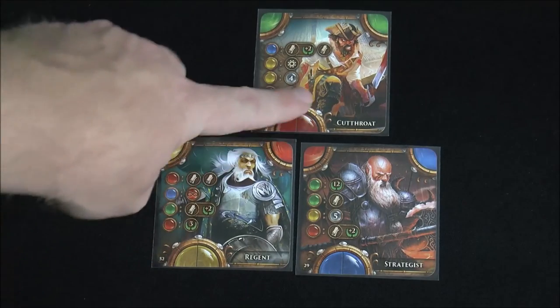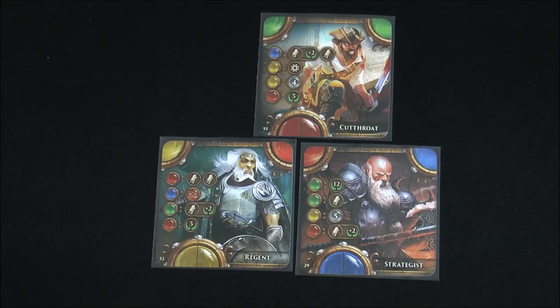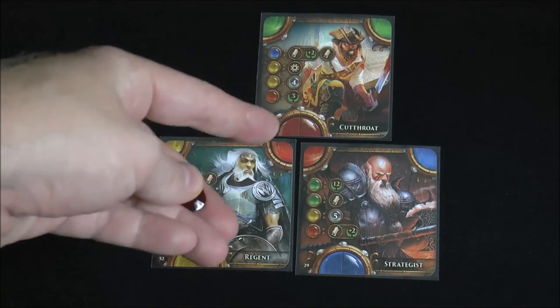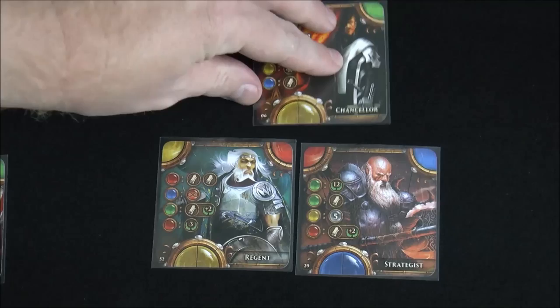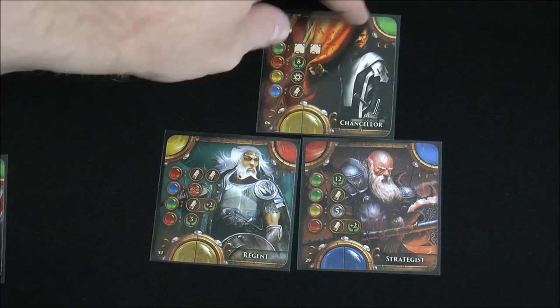One thing to note: if you build a solid color in your pyramid — all cards in a column matching — that's good because it scores points at the end of the game and also gives you a gem of that color. It's perfectly legal to build a different color, but it's not ideal for scoring points and you don't get the bonus gem.